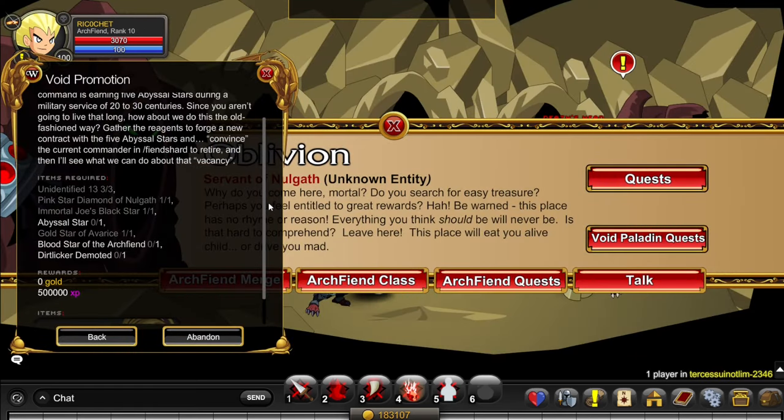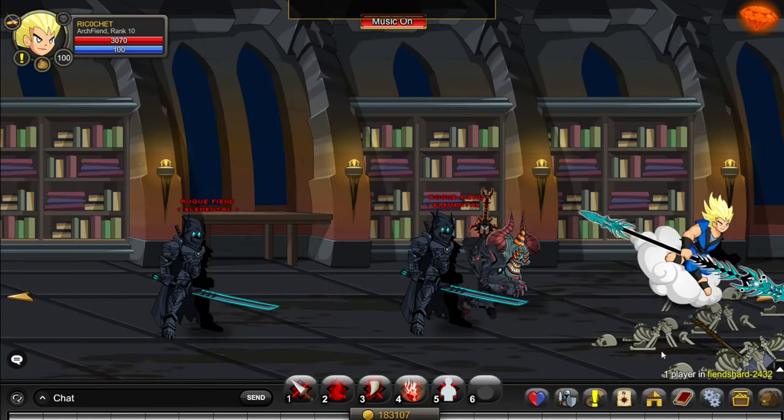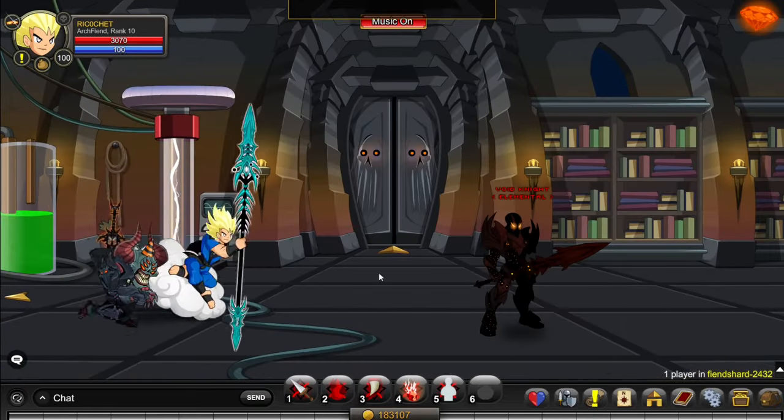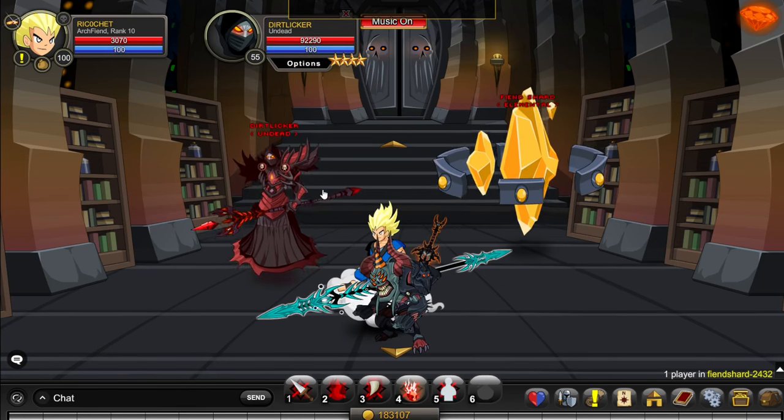Next, we need Dirt Licker Demoted. You can get this by going to slash join Fiend Shard, and going down a couple of rooms until you get to this monster. You just kill Dirt Licker until he drops Dirt Licker Demoted, which can take quite a while.